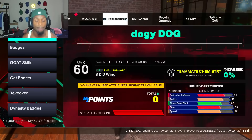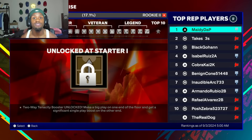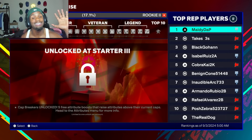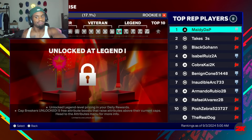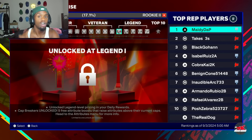Let me show y'all what I was talking about with the cap breakers. Your first five cap breakers get unlocked at Starter Three. At Starter Three you get your plus five — put that plus five towards the steal and you get legend badges. Then you get your next set of cap breakers at Veteran Two — another five. Put that towards your perimeter defense and you get on-ball menace Hall of Fame. Then at Legend One you get another five — put that other five towards your strength to get Immovable Enforcer Hall of Fame.